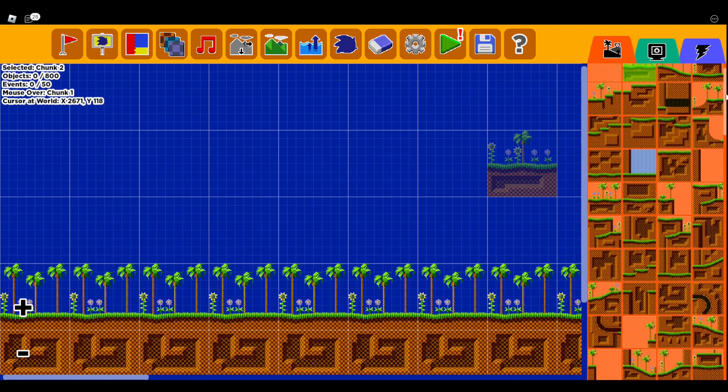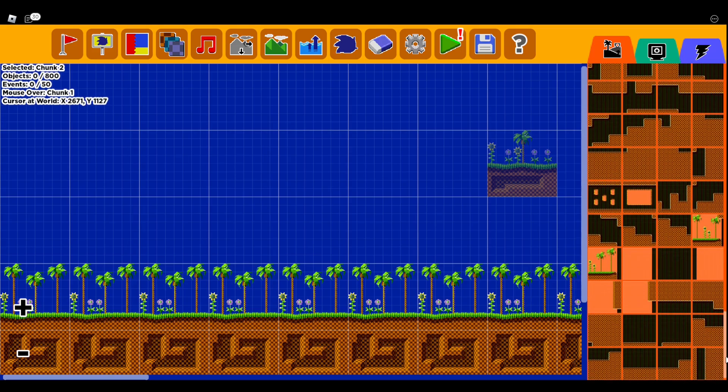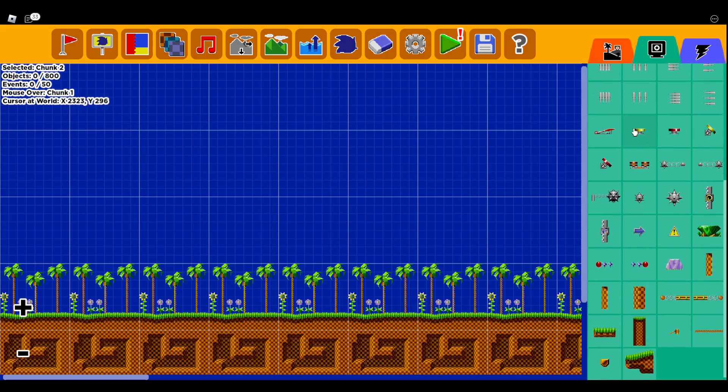They have a bunch of different ones for each different kind of map that you pick. So this is all the chunks for Green Hill Zone. If I was to go to Spring Yard Zone, they'd have all the Spring Yard Zone chunks. And then you have all the objects — the items like badniks, spikes, springs, all the miscellaneous stuff. Each different level has different stuff depending on which one you pick.